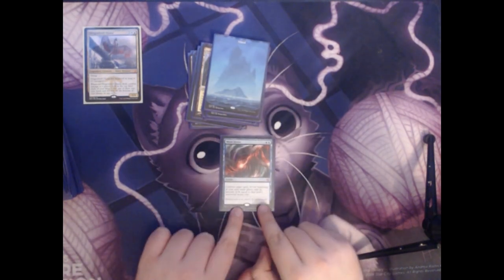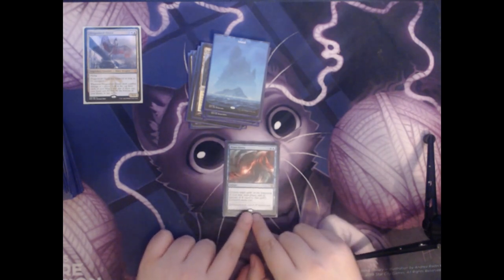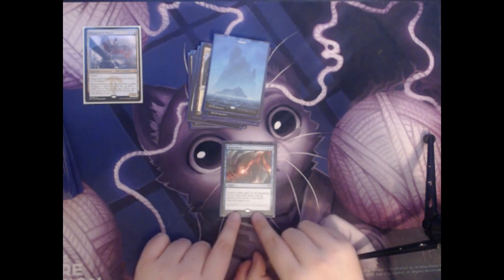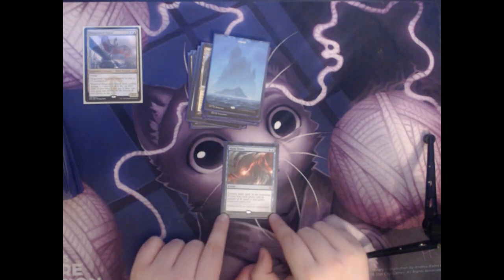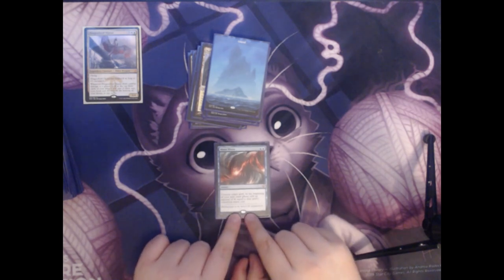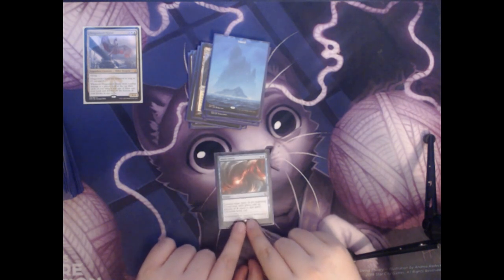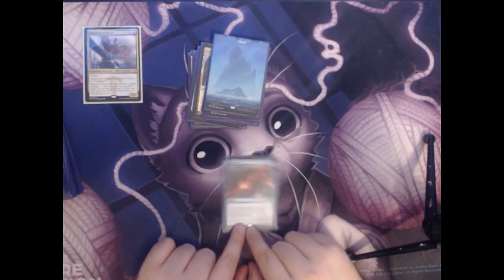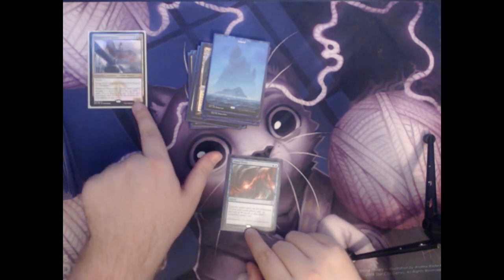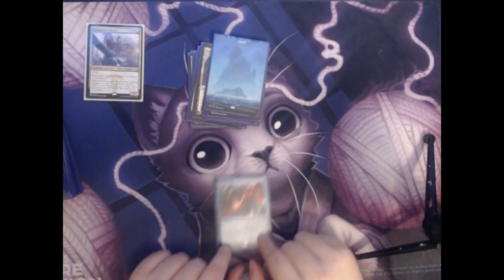Next up we have Mana Drain. This is two blue for an instant — Counter Target Spell. At the beginning of your next main phase, add an amount of colorless mana equal to that spell's converted mana cost. This is a really powerful counterspell that can set you really far ahead early — especially if you counter your opponent's three-drop on turn two, give yourself three mana, and immediately play Ojutai. Overall just a very powerful card to have at your disposal.